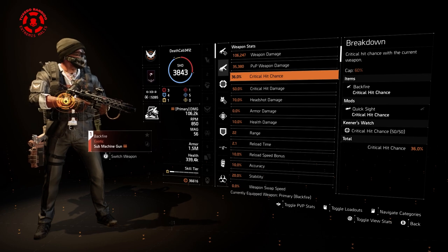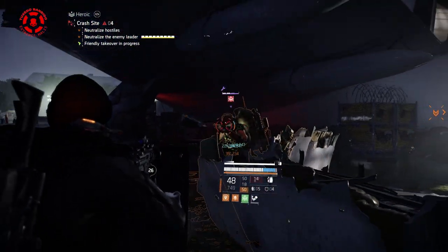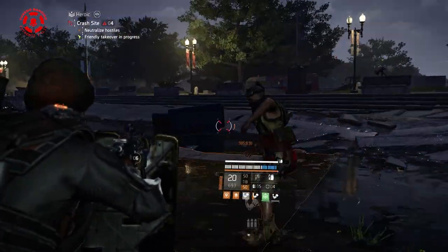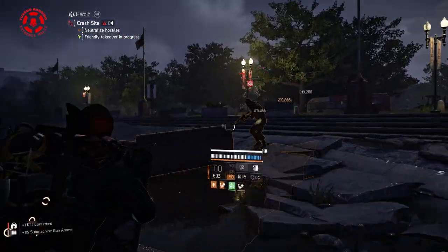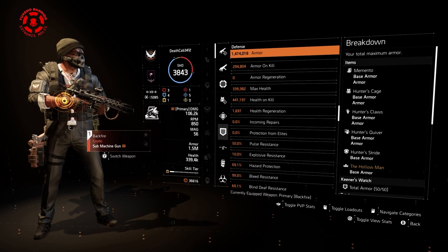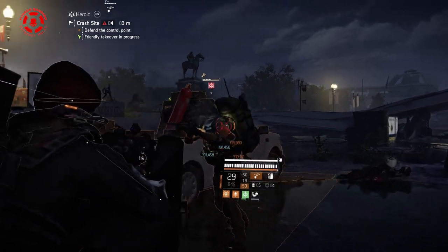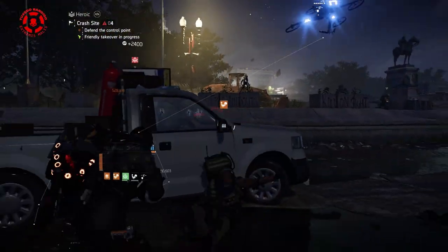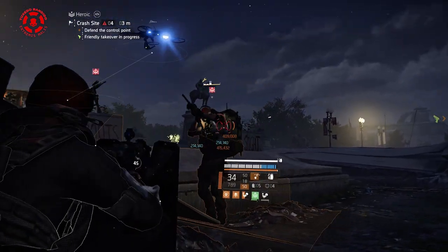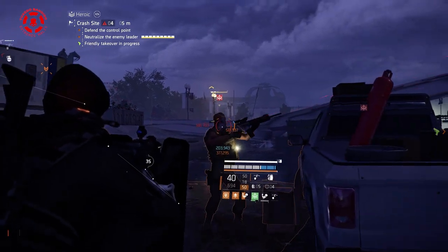Stats: the total crit damage is at 250% with the Backfire. The crit chance is a little low, but it's not a problem with the setup thanks to the amplified weapon damage and damage bonuses. You can get crit chance a little higher by not running the Hollow Man mask if you prefer. Defensively, we have just shy of 1.5 million armor and 300,000 armor on kill. At full stacks, the Memento backpack gives you 3% armor regen, which is 45,000 armor back per second. You also have almost 70% hazard protection and 99% bleed resistance — this is enough to be completely immune to the Backfire's bleed effect.